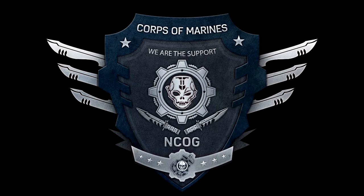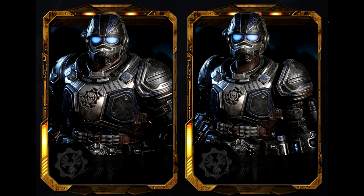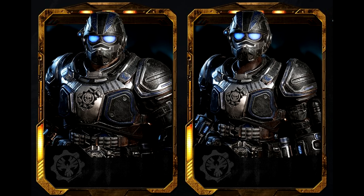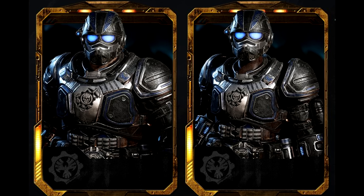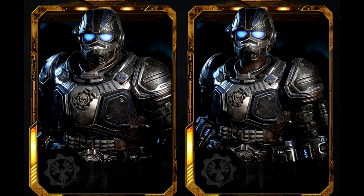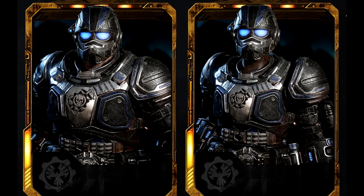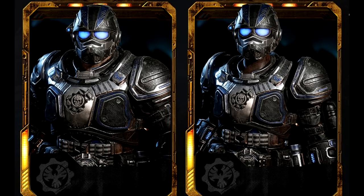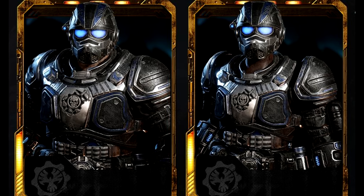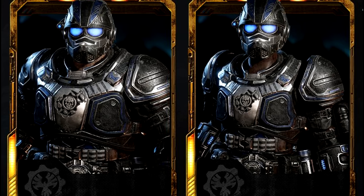Armour worn by the naval branch of the Coalition of Ordered Governments' Corps of Marines is known as marine armour. It is more silver in colour compared to the standard issue COG variants, with a symbol of the COG Navy etched on the breastplate, while the two circular seals are replaced with a more angular seal. Marine armour boasts an ammunition belt and pockets allowing marines to hold more ammunition and equipment than the standard Gear, and is also more streamlined to complement the need for a marine to swim in emergencies or underwater operations. It is deduced that marine armour also comes equipped with a standard issue oxygen respirator in the helmet for underwater use.